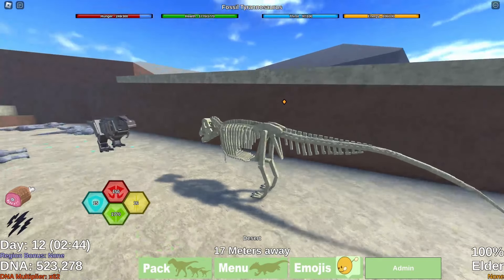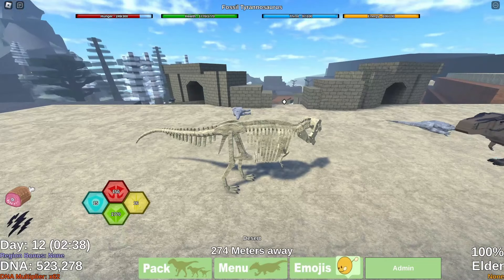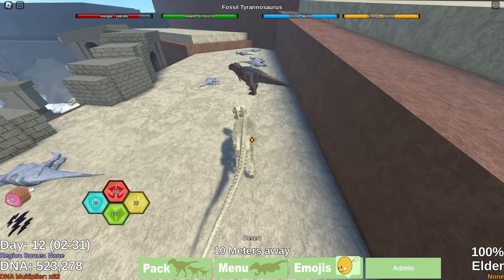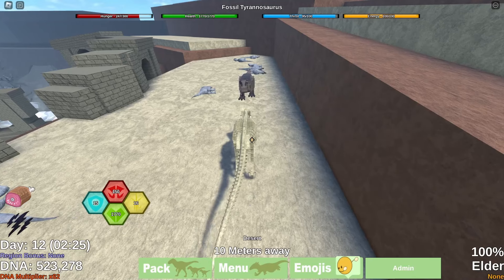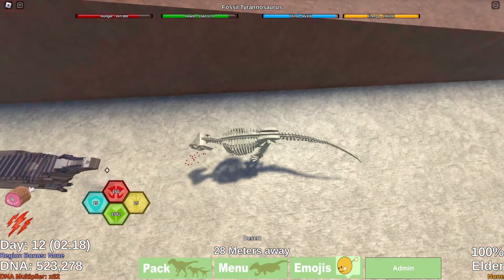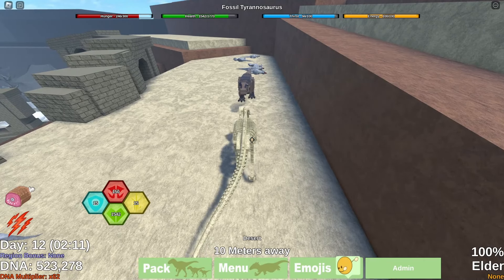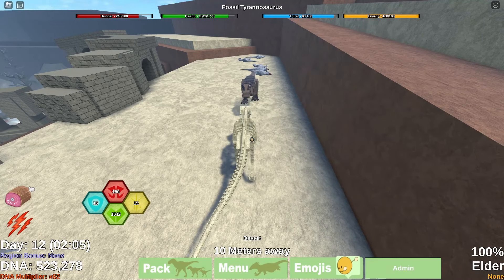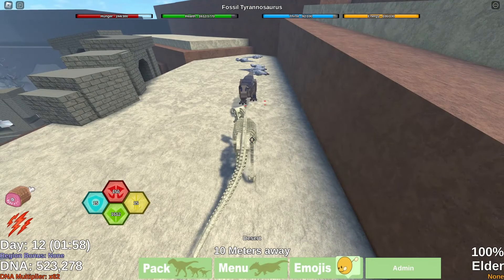Next up is Fossil Tyrannosaurus Rex. My Scarred Rex keeps falling through the planet, so if you're falling through the planet during PvP you're not going to win. Anyways, on the ranging — that's about 28 meters. Is it really this bad of range? If it's really this bad of range, I would just not use it.